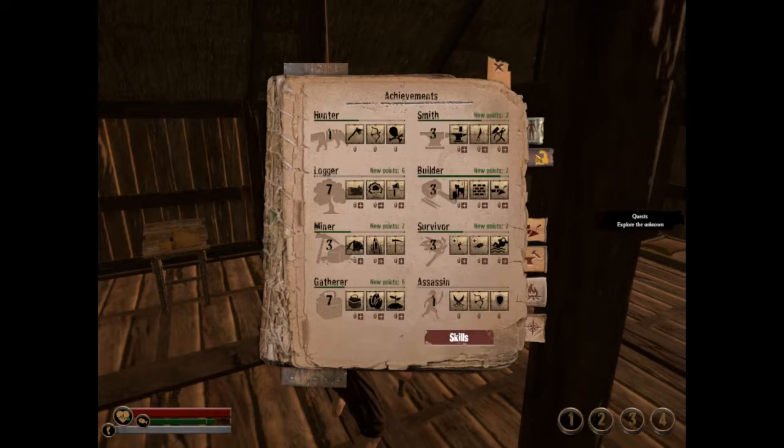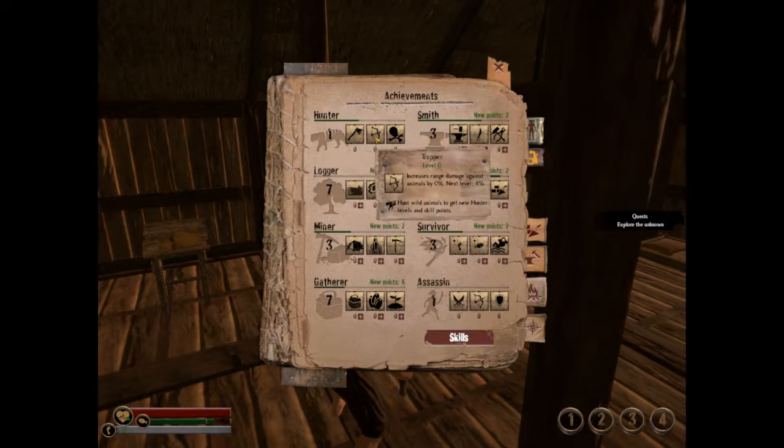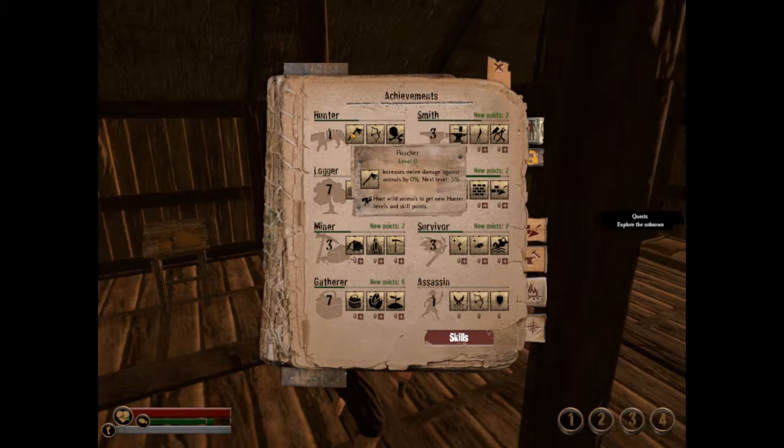Oh yeah, I was going to check these out. I got points I think I can put into these — I have six points. So next week I'll do that too. I'll go through here and try to put some of my skill points into some of these that probably will help out — chance to increase resources, hunter increases damage, increased melee damage against animals, range damage.